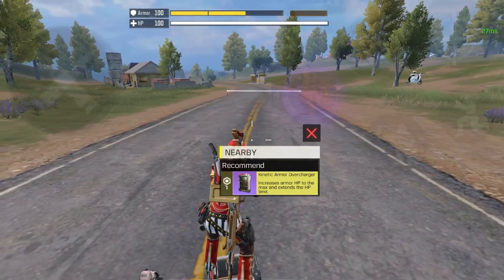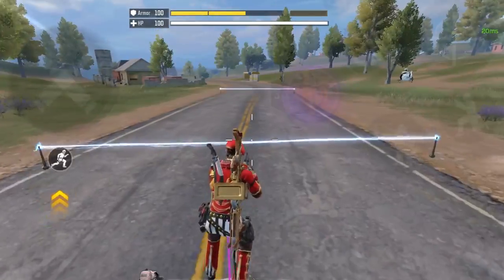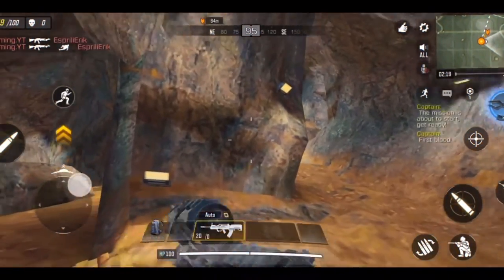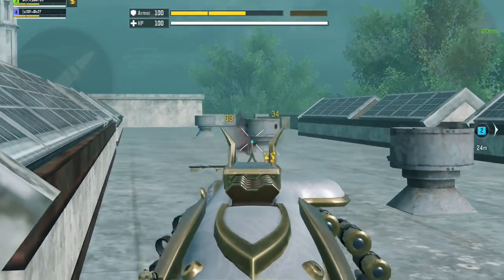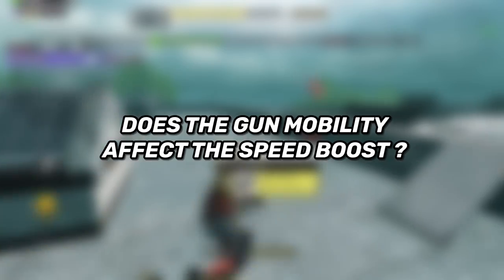What I like to do is place the trap on the ground, then quickly open and close the scope of my gun. This gives you an insane speed boost — to the point where you might end up traveling back in time to the days of the secret cave on Isolated. It's almost the same as the speed hack that cheaters use, so don't be surprised if you get reported for it.